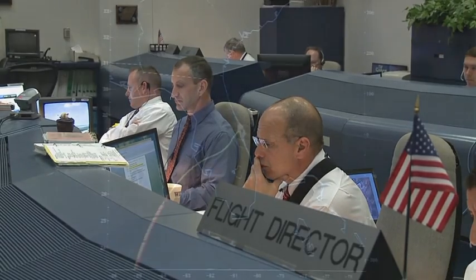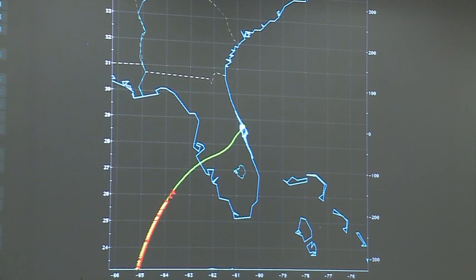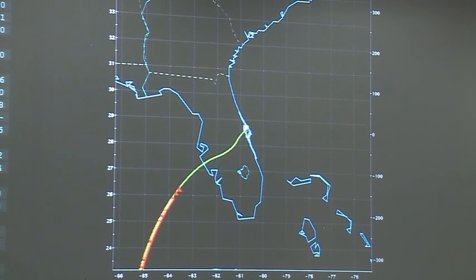Speed brake 15% with a 9% adjust. Winds are currently 18, peak 28 on the head. Take TAP hands, take GPS. Copy all — you can take TAP hands and GPS.